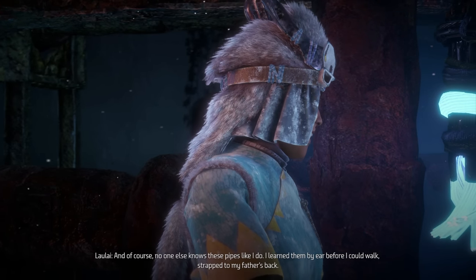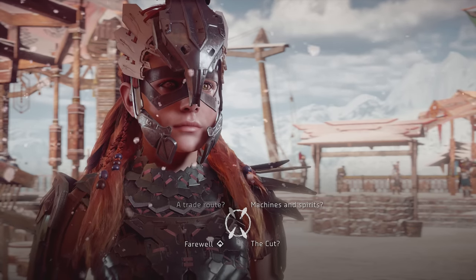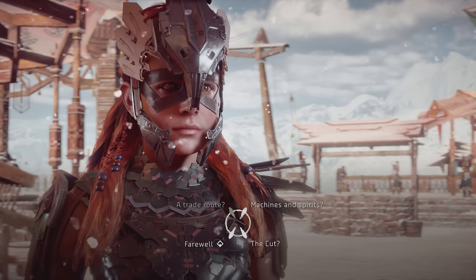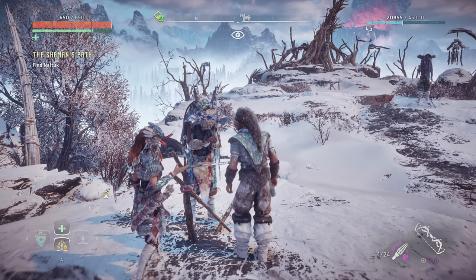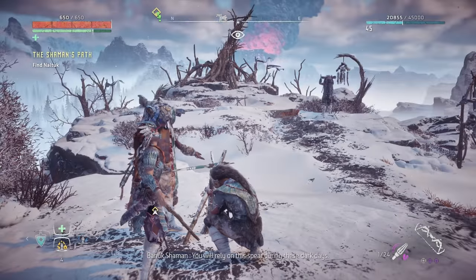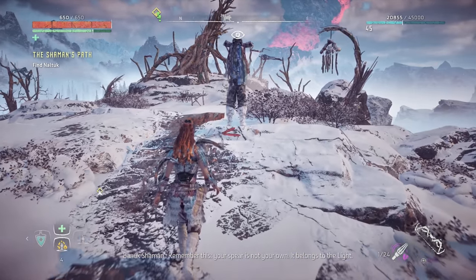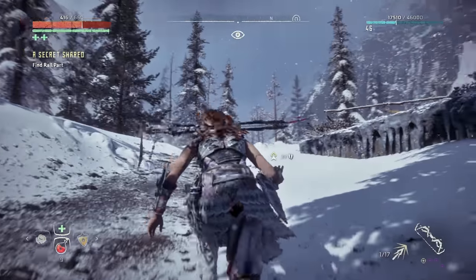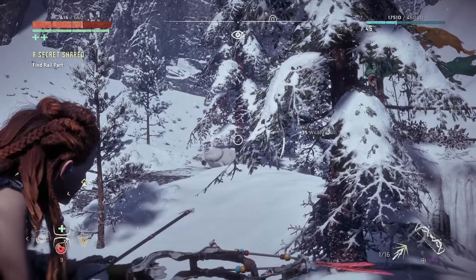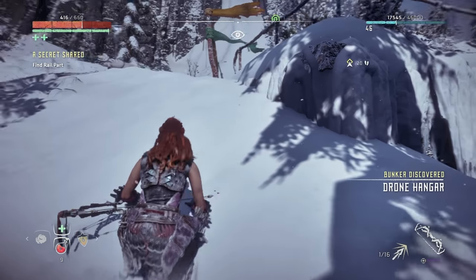Aloy can get this mission started around the middle to end of a normal Horizon Zero Dawn playthrough. While you can go to the location pre-level 30, it's pretty much death incarnate, as Frozen Wilds is packed with enemies. An evil force known as the Daemon has been corrupting the machines in the area, making them more aggressive, and has been terrorizing the Banuk tribe. Even higher-level players will find difficulty due to the control towers, which amplify nearby enemies.